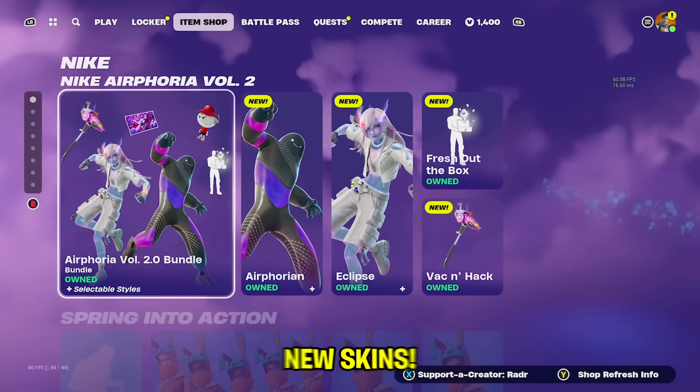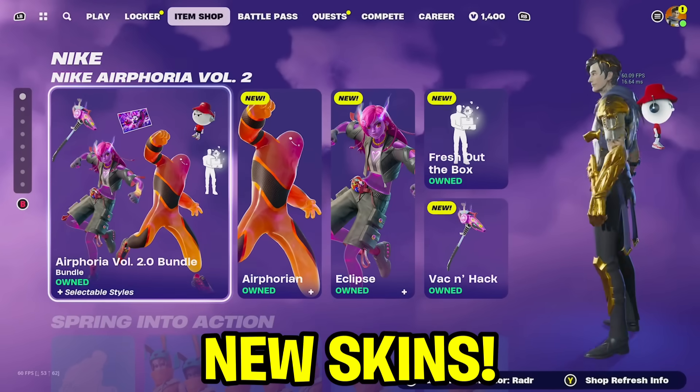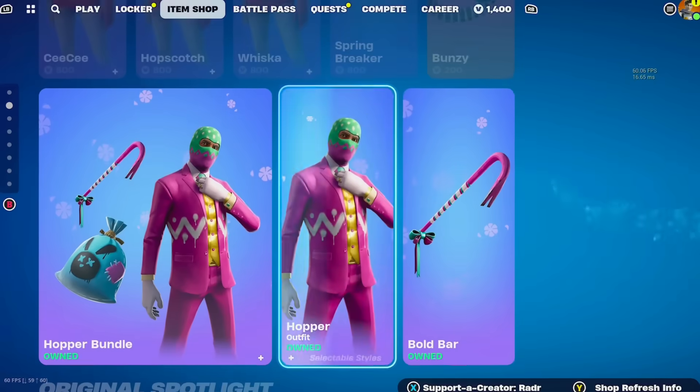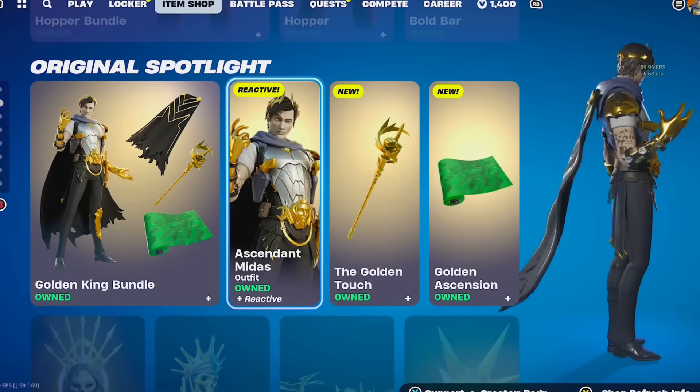We've got some brand new skins inside of the item shop. We've got the Airphoria Volume 2 Bundle, which is a really cool bundle with the Airphoria skin and also the Eclipse skin. And finally, we also have the Ascendant Midas skin inside of the item shop.